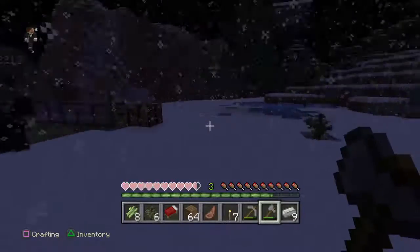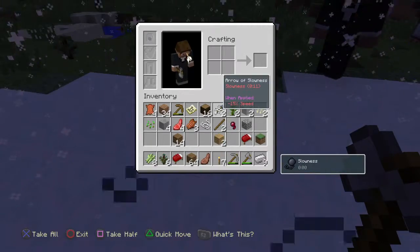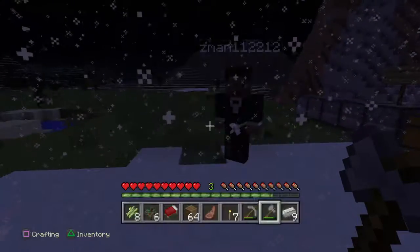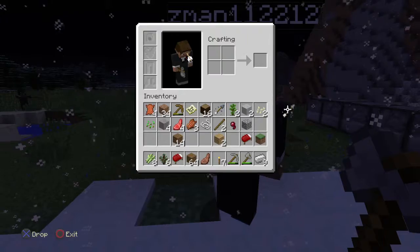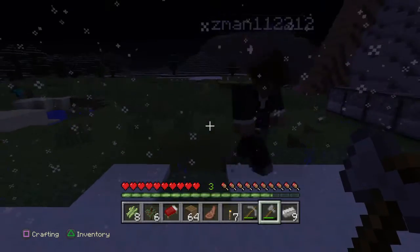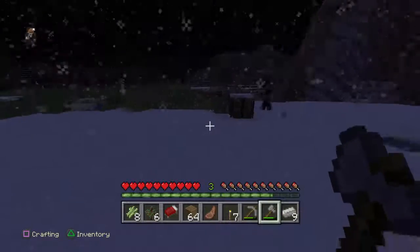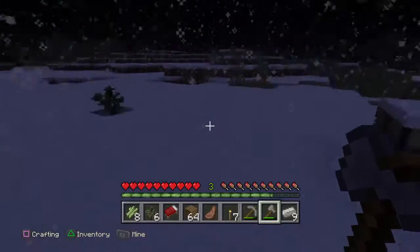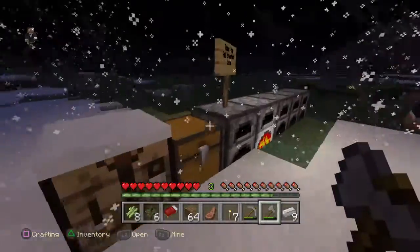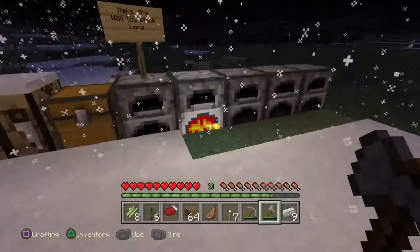I'm going in with my axe. Charge! Too slow on a charge. Do you want one? Here's an arrow glitch. What else do we do? So right now we're kind of just doing stuff.